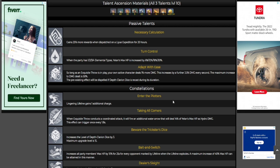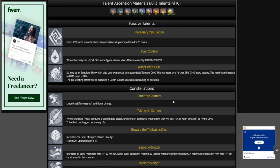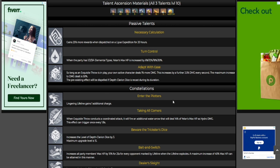Moving on to the second passive — I absolutely adore this one. Adapt with Ease: so long as the Exquisite Throw is in play, your own active character deals 1% more damage, increased by a further 3.5% every second, with a maximum increase of 50%. This is where she sets herself apart from the Xingqiu argument — she has supporting capabilities and allows for the active character to have passive damage increasing. I think this is going to be a great passive that really sets her apart, giving her supporting capabilities while still being a main DPS outputting tremendous damage herself.